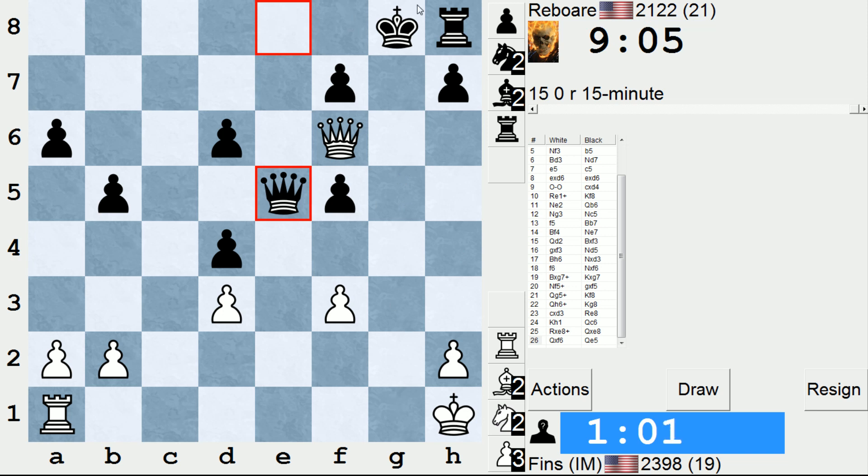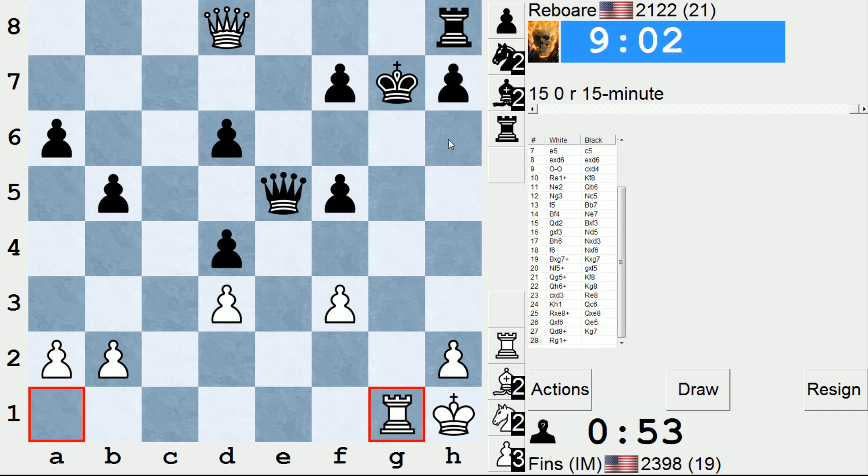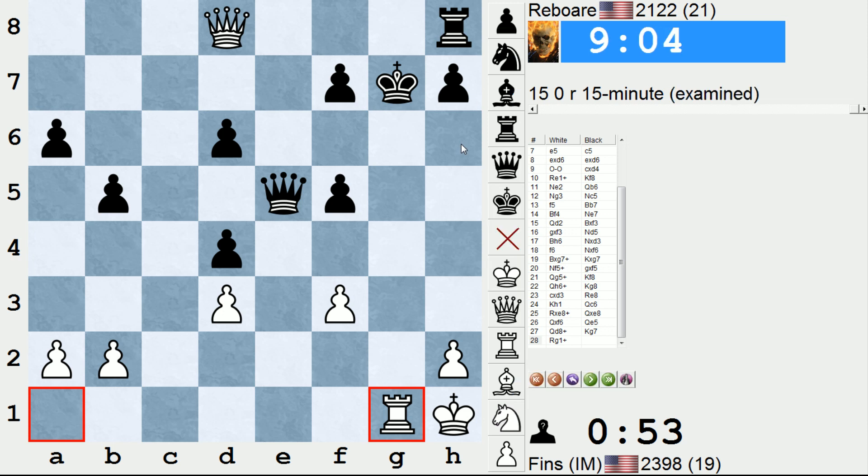I could play rook g1, but king f8, and he guards the rook down here. There's queen d8 then, but that's not as clear. This, on the other hand, is pretty clear. So we give a check down here, and bye-bye black. King h6, queen g5 mate. And he resigned.